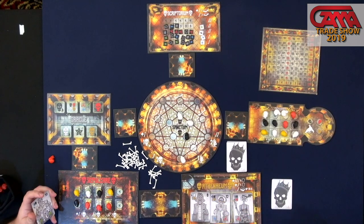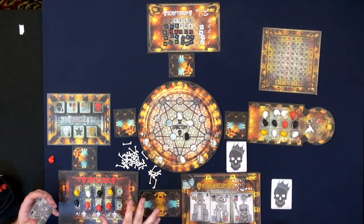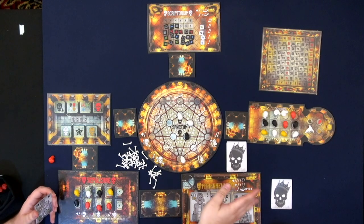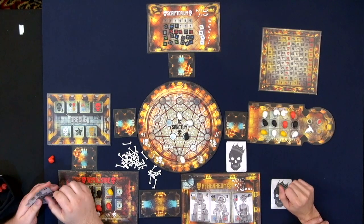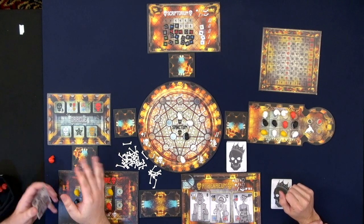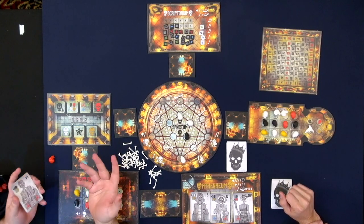So you're not waiting for your whole turn to come around again — you're going to be able to do something. There'll be a little bit of thinking, and then everyone gets to do the white action, which in this case would be the scriptorium, so they'd be able to get a new room stat. There's a lot of stuff going on, but it moves really quickly and it's got a really cool theme.